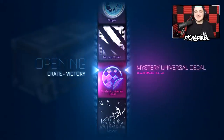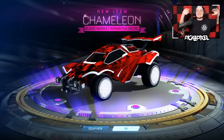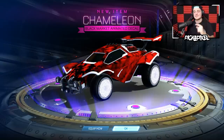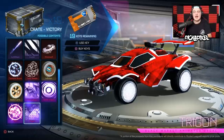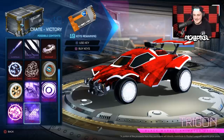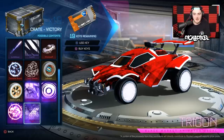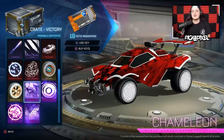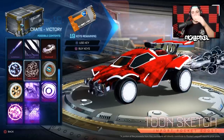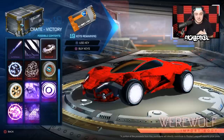There we go — we got a mystery universal decal. What's it gonna be? It's Chameleon! Let's go! That is it! It is officially my best Victory Crate opening of all time. I've actually crated every single black market item in the Victory Crate. I know it's been done before — I'm pretty sure Athena did it quite early on, but we did it! Today, in the last 5 hours of my life, I've added the Trigon, the Toon, and the Chameleon to my account. That is sick!